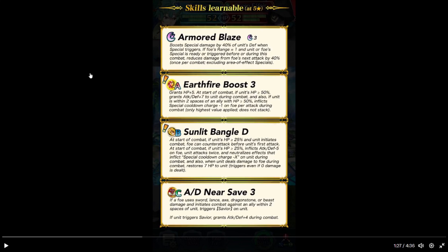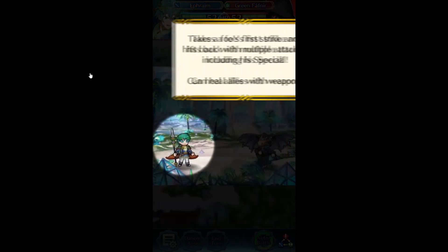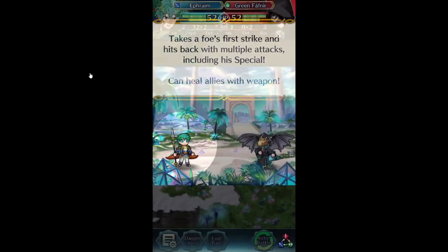Sunlit Bangle D. At the start of combat if HP is 20% or above, and he initiates combat, but foe can counterattack before his first attack. At the start of combat, if HP is 20% or above, inflicts attack and defense minus 5 on the foe. He strikes twice. Inflicts cooldown count minus X on him during combat. When he deals damage to the foe during combat, heals HP to him even if no damage is dealt. Attack defense near CF3 — if foe is a sword, axe, lance, or beast, and he's in combat against an ally within two spaces, triggers Savior. On secret trigger grants plus 4 attack and defense. That basically means they fight instead. Standard movement will apply — any post-combat movement skills don't trigger. Takes the foe's first strike and hits back with multiple attacks.